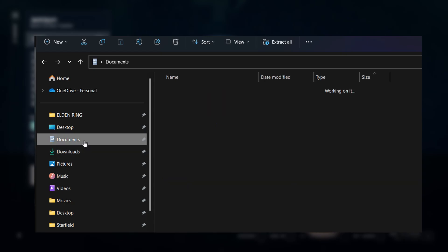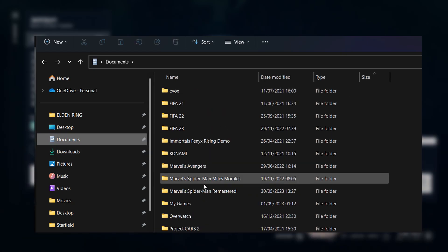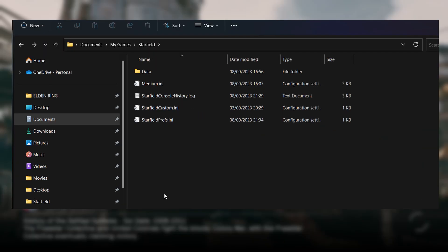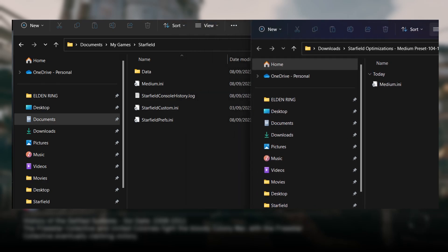If you use Game Pass, that's in Documents, then My Games, then Starfield. I dropped it right in there, but I also copied and pasted the same file and dropped it in Data, just to be sure it works. I was reading conflicting reports over what exact folder you need to drop this into, so I basically did both.